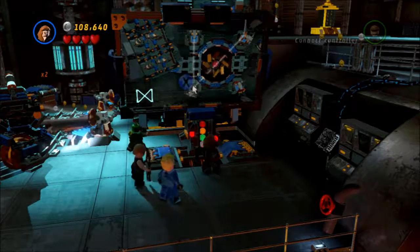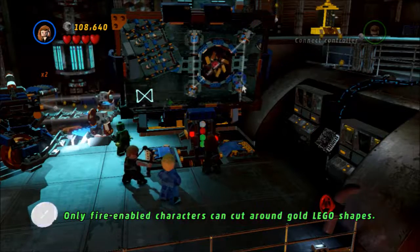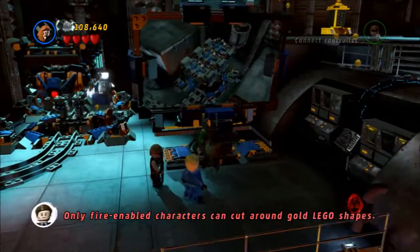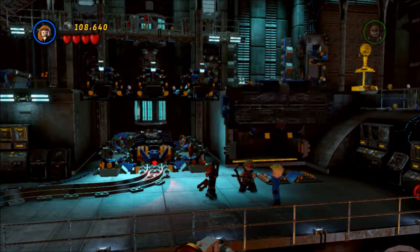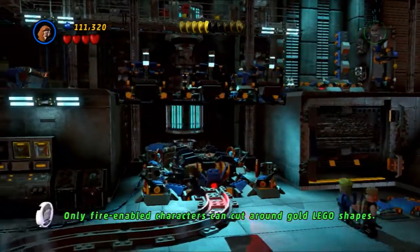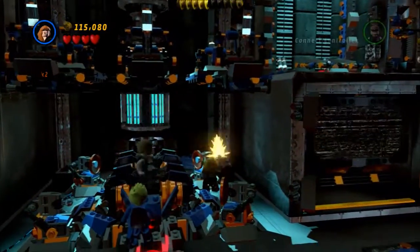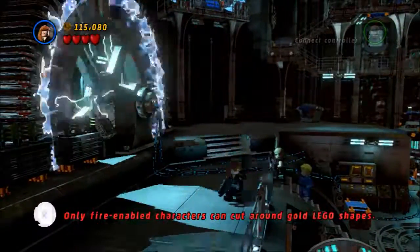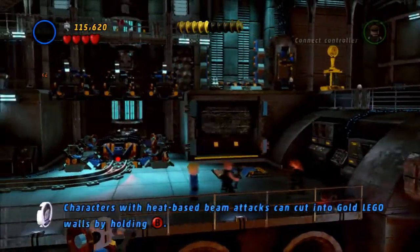We can see we're just about there — just got to get this final mirror. So now we need to find someplace else to go, so we'll destroy a few things. We're going to head back around and try to flush Red Skull, Loki, and Arnim Zola out of their little hole. We'll do that with the Human Torch since he can fly around just about anywhere.